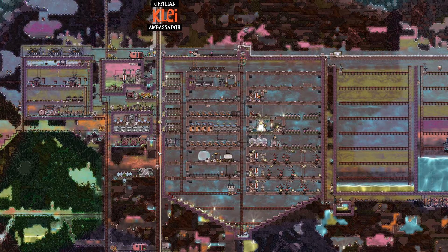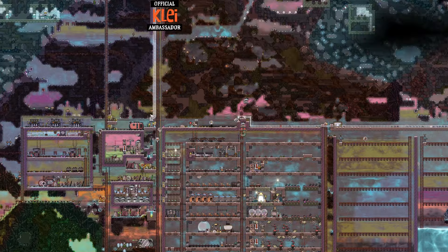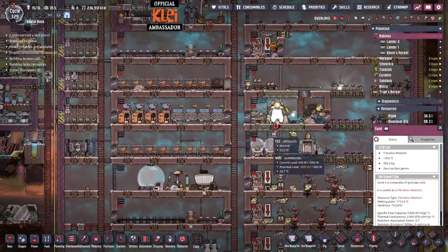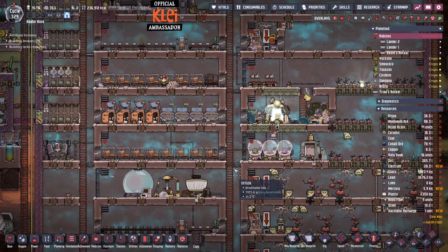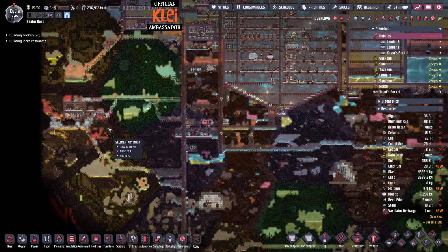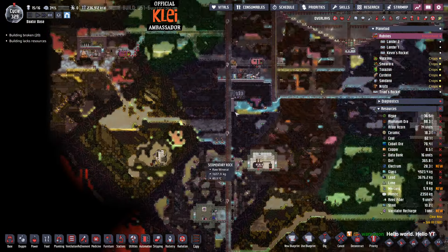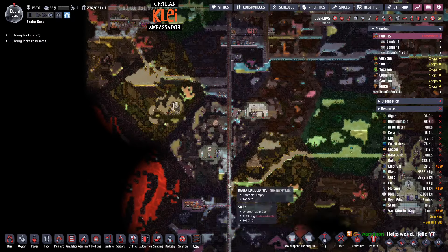Hi everyone and welcome back to The Bar Tour Base as we continue on the run and continue flying into space. That's probably going to be the focus for today. I notice we've got a couple of bits to attend to. Firstly, we have a blueprint. We're not looking for more dupes right now - that's going to stress us a bit. We're kind of on the limit for food. We do not have any water going down to our oil well, which is bad.